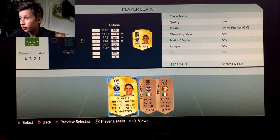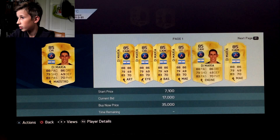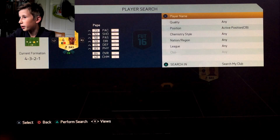In at centre mid, Di Maria, whose centre mid card is only going for about 16.5k which is pretty good — I want to see if his price has gone up. Oh, it has. Anyway, in at right back we have Van der Veel. I could have gone Aurier but he's too expensive.